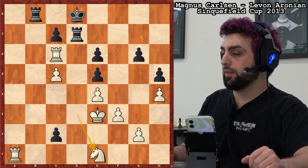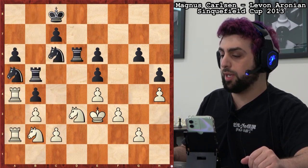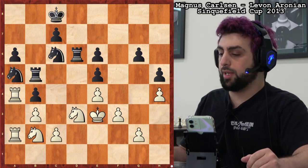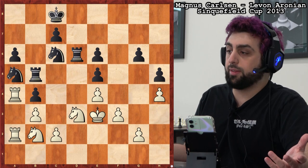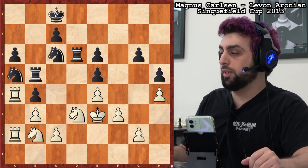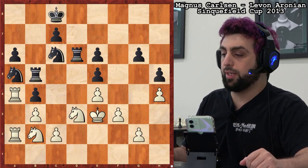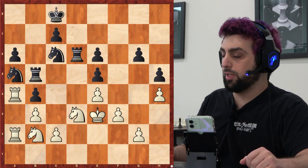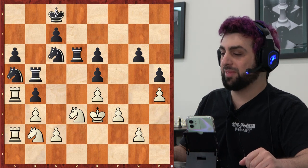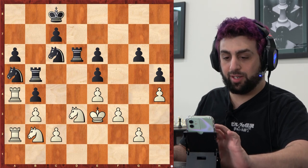That's something that really gets lost in a lot of high-rated player games. When you see super GMs play, a lot of times they make maneuvers where you think the piece is going to a better square — but there might be a subtle tactical reason for it, and sometimes you have to dig deep to find it. I like to uncover those little ideas. It makes me feel like I learned something, even if I don't put it into play in my own game. Let's look at the next one.